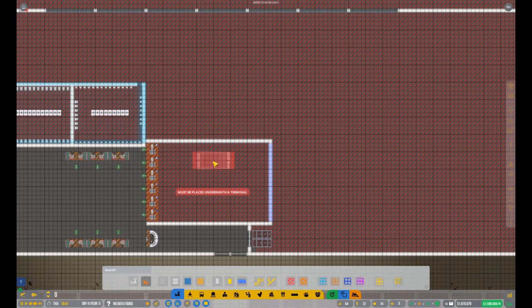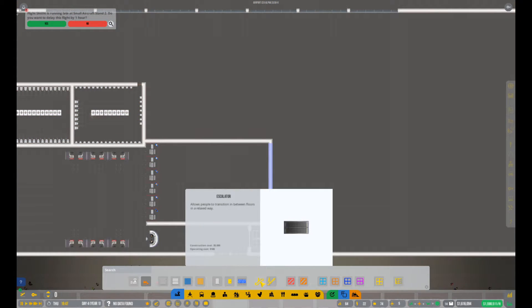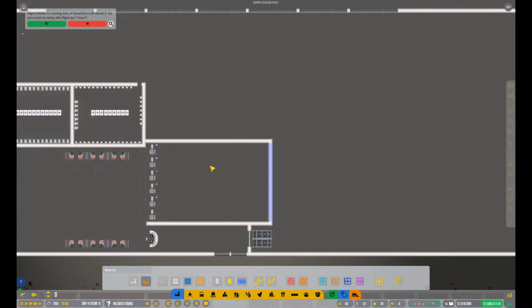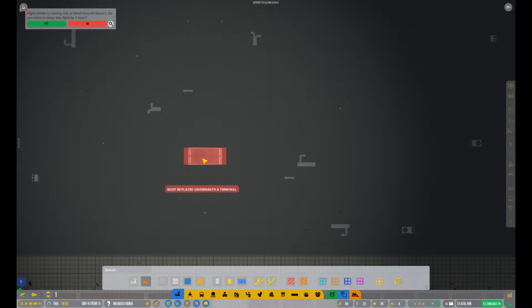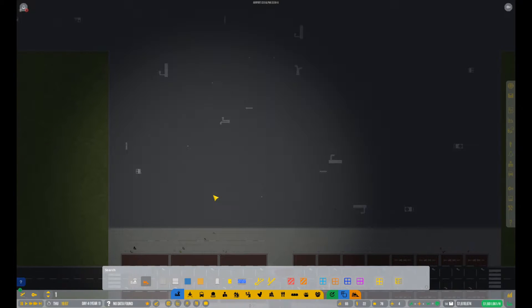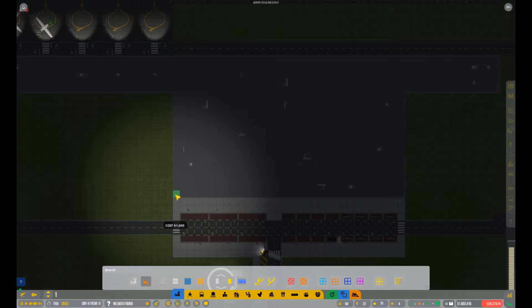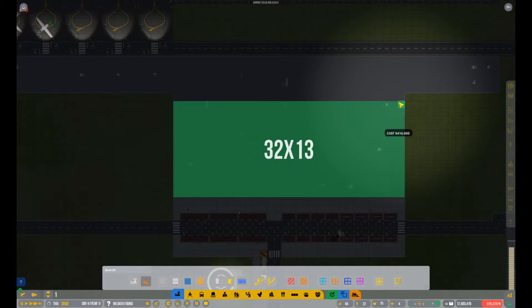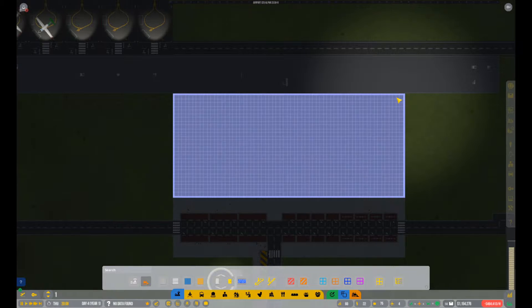Make sure you rotate it — it says it must be placed underneath a terminal, so that must be the downstairs one. Let's grab an upstairs one. Hit Page Up on the keyboard while you have that open. Oh boy, I totally forgot about this — we have to build a second floor to our terminal to allow it. So go to the terminal button, build a terminal foundation over the foundation right here, only inside this box. How much is it? 448,000. Okay, do it! Now go get the escalators.